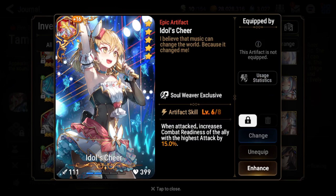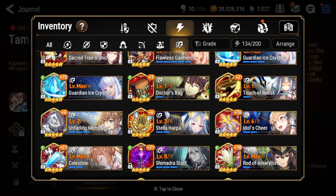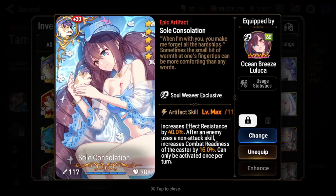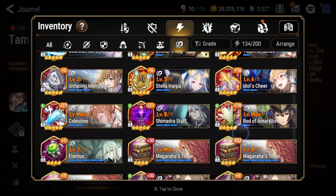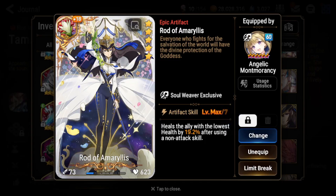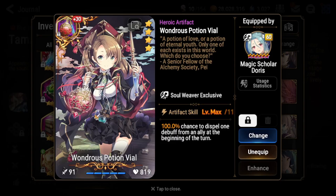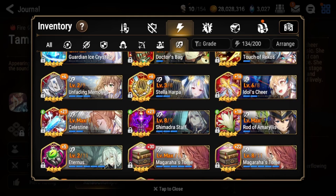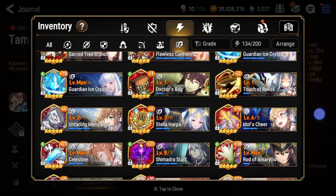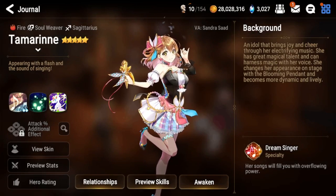Even though it's decent, there are just way better Soul Weaver artifacts out there. You have Guardian Ice Crystals — very good even though it's from a collab. You have Soul Constellation, which is limited but still very good. You also have a ton of non-limited options. Rod of Amaryllis is probably Tamron's best artifact. You can also use Magara's Tome, which is a four-star. Even Wondrous Potion Mile can be very good in debuff-heavy bosses. So for that reason, this artifact is worth skipping — just pulling for Tamron is probably your best bet.